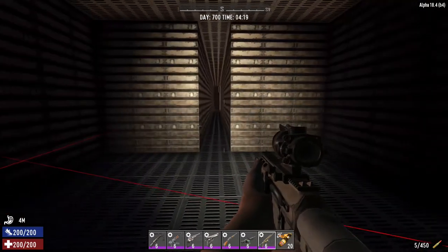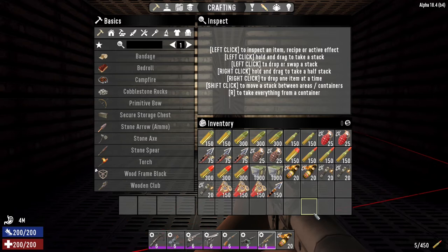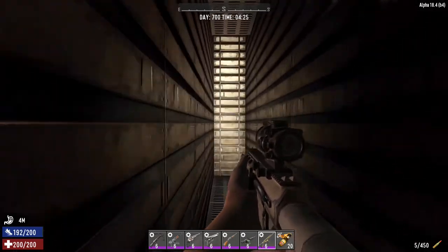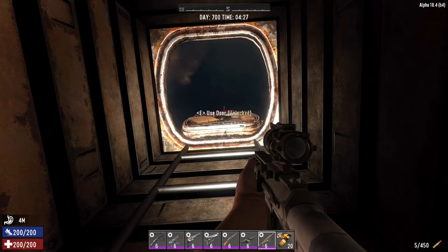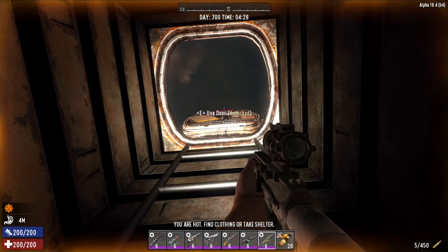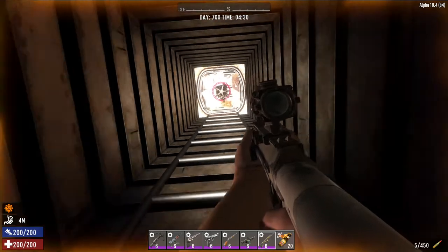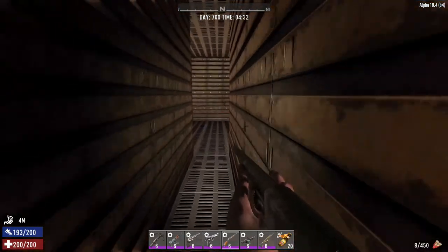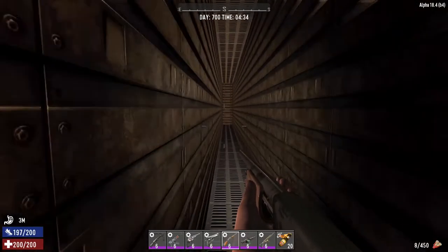The idea is to take on the day 700 horde. We have exactly the same weapons loadout as we did the previous hording, and I've got the same ammo and everything. I'm going to see if I can just stay in this corridor and see if the zombies will — well they'll definitely get in — but whether they'll do it differently. Maybe they'll climb, try and dig down into the soil, or will they attack the hatch? I don't know, so we'll find out. I'm going to shut the hatch.